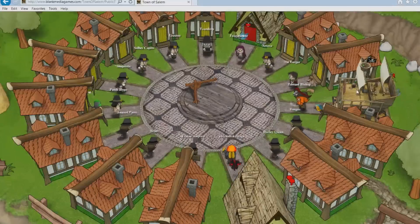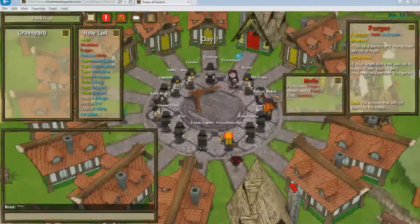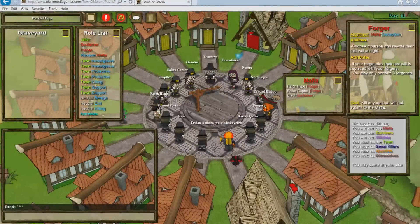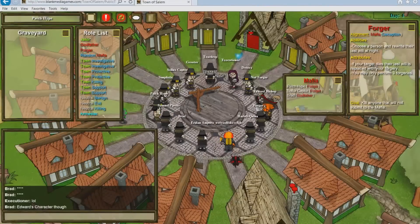Another tip is that if you're playing with the Disguiser, you can get a mislinch if you know the role of the person that they are targeting. You can do this by forging a will for the target with the correct role but the wrong name — your mislinch target. This makes it appear as if the Disguiser has been discovered and may lead to an easy mislinch.